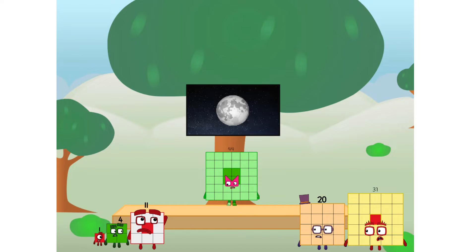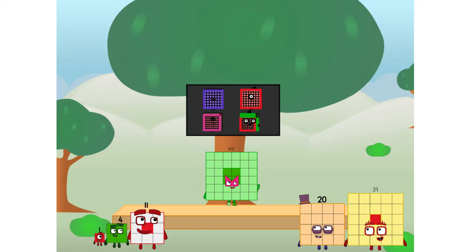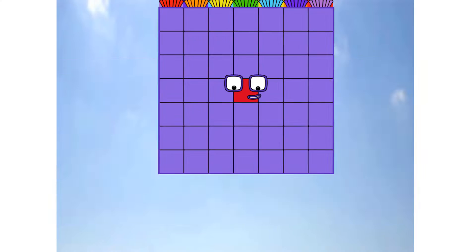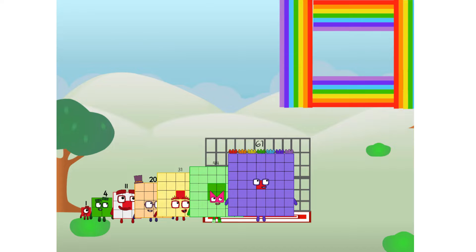But how will we get all the way up there? We call in some friends. Some big square friends. 61 commencing rainbow test flight. All systems checking out, 7 by 7. Wish me luck! Whoa! Yowzer! Didn't get that high, but I did just invent the square rainbow. Guess you've got to give it a go to get lucky.